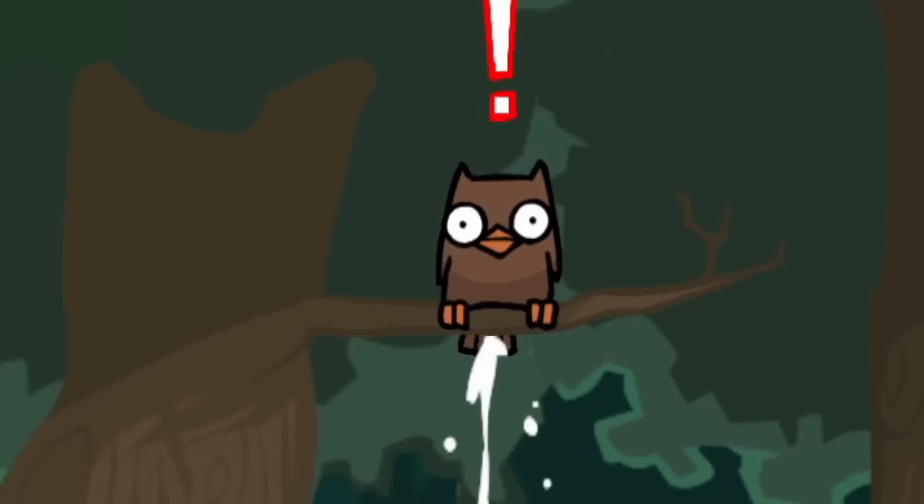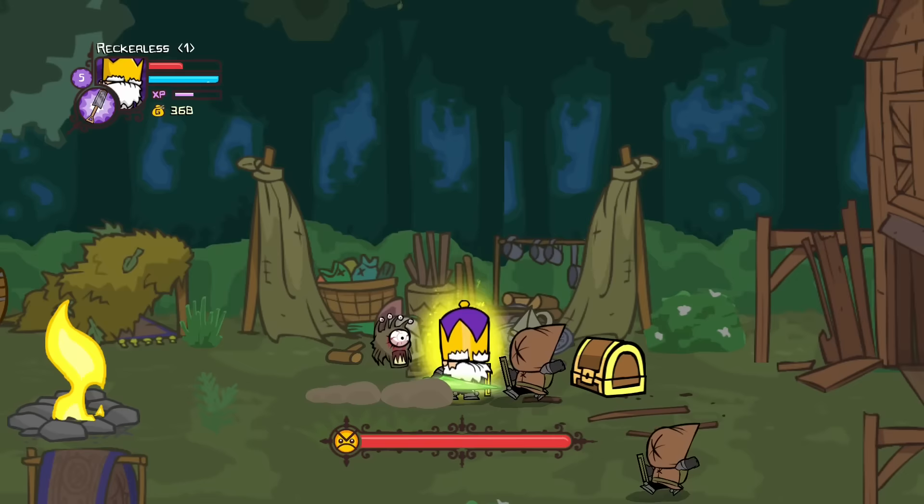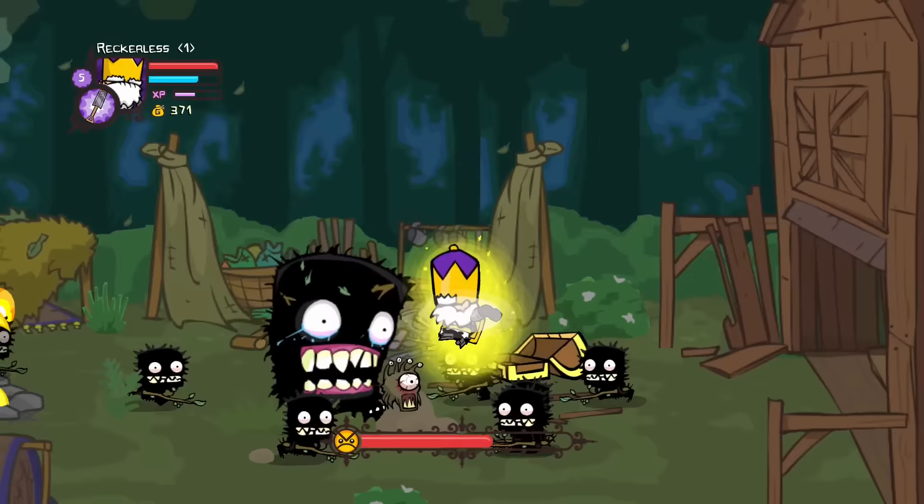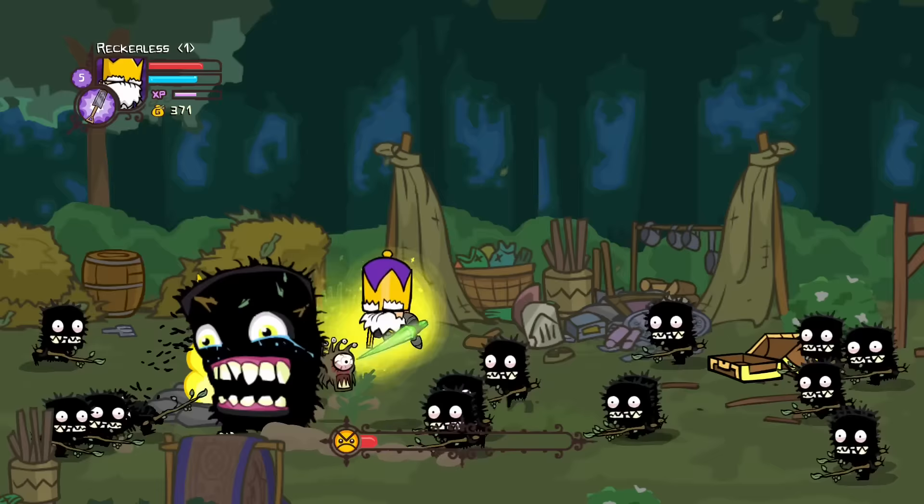We soon found ourselves in the forest and eventually came across the third boss of the run. This boss, like the other two, didn't have a lot of health and we did a lot of damage to them. But we had a lot of other enemies to worry about, so we had to run around the arena and jump to throw knives at the boss, or else his little minions would absorb the hits for him.